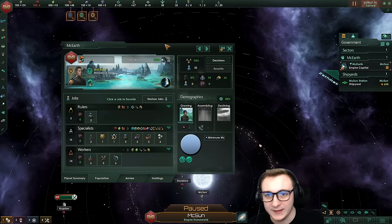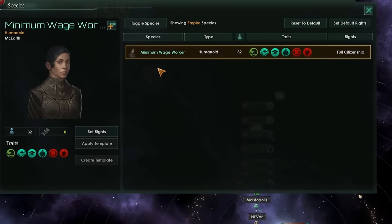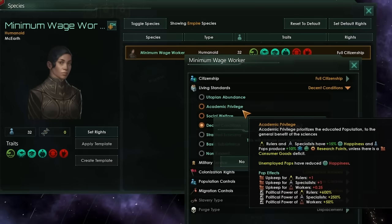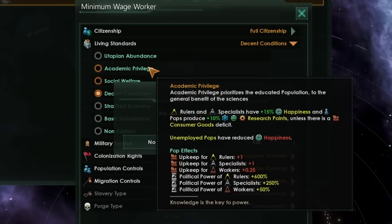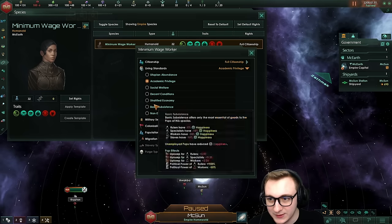From the start, what we're instantly going to do — because we have so many consumer goods — is come over to species and set our minimum wage workers to academic privilege. They're going to be very smart minimum wage workers. We can do this because we're materialist, and we just get 10% more science and more happiness. It's going to cost us some more consumer goods, but that's fine.